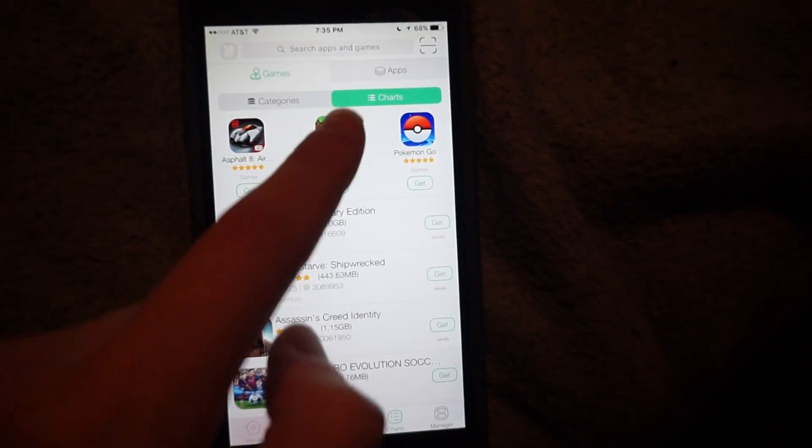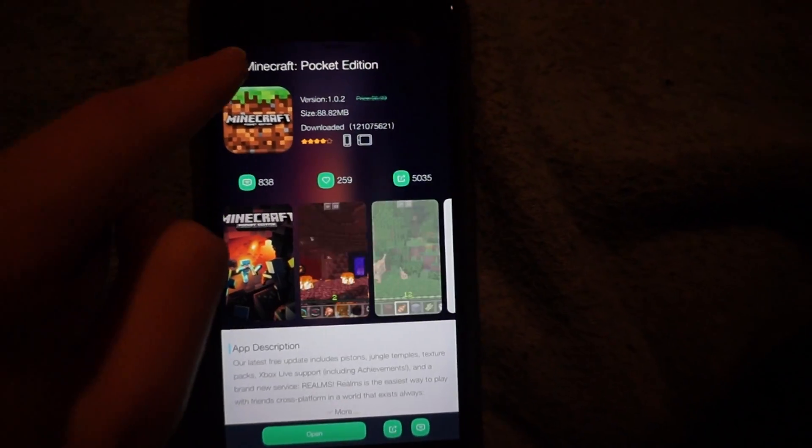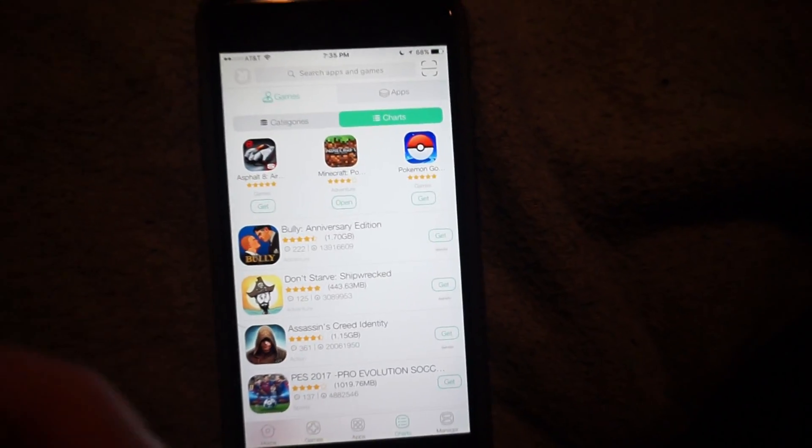Now I already have it, that's why it says open. But you want to click on it and hit the green button down here — it should say download or get. For some reason it says get, it doesn't say download, it just says get.